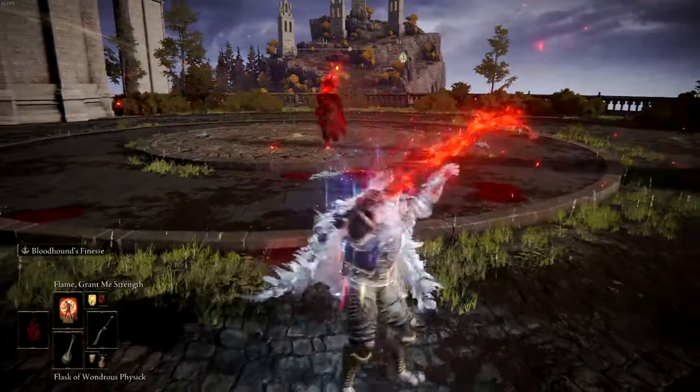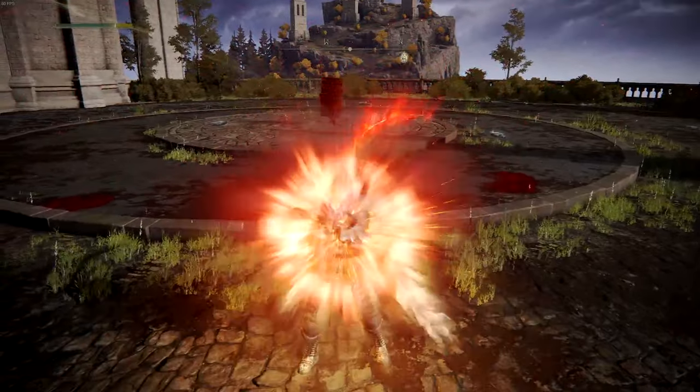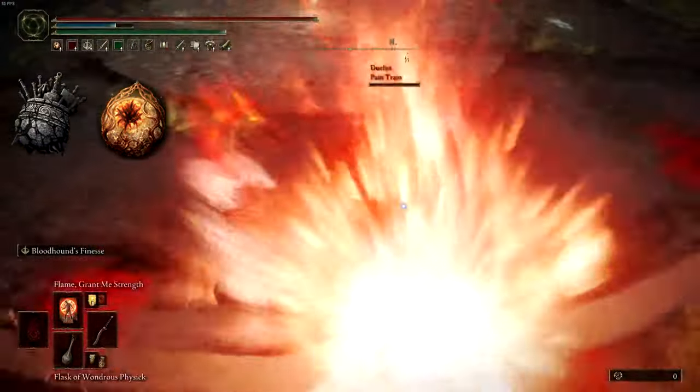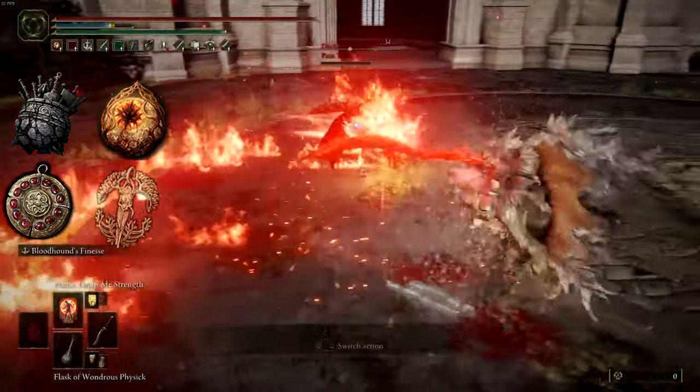Now we will go over different synergies that you can use with this build. The optimal loadout is as follows: Great-Jar's Arsenal, Radagon's Soreseal, Crimson Amber Medallion, and Erdtree's Favor.